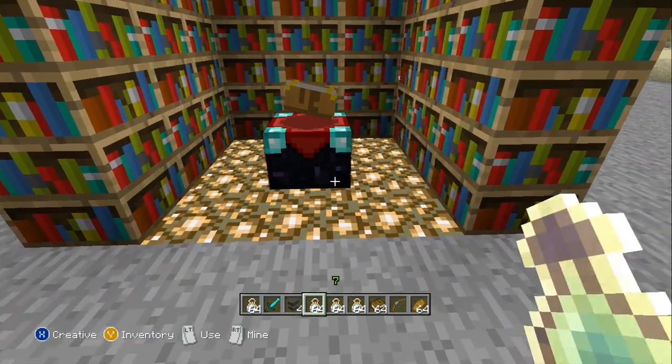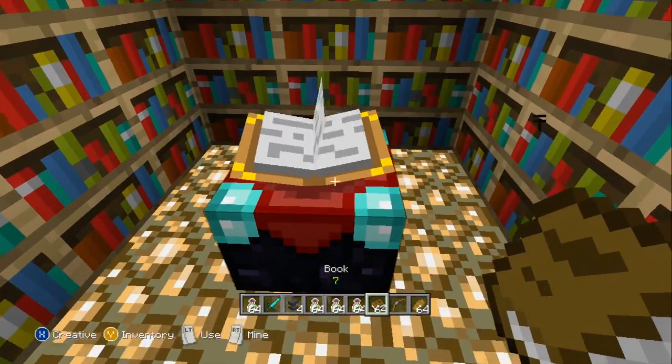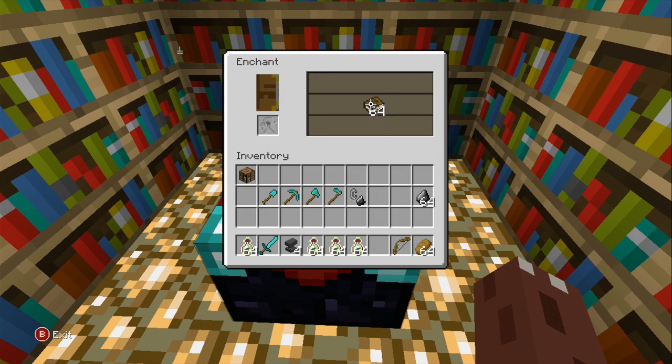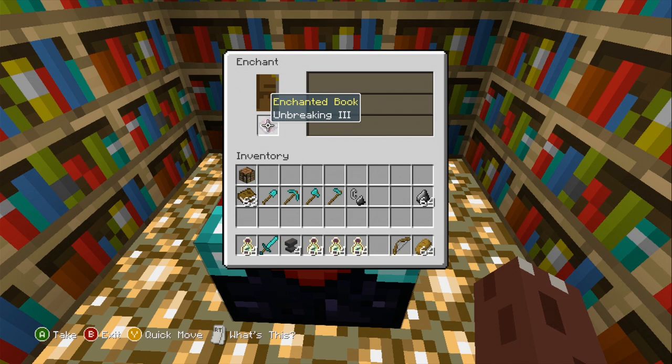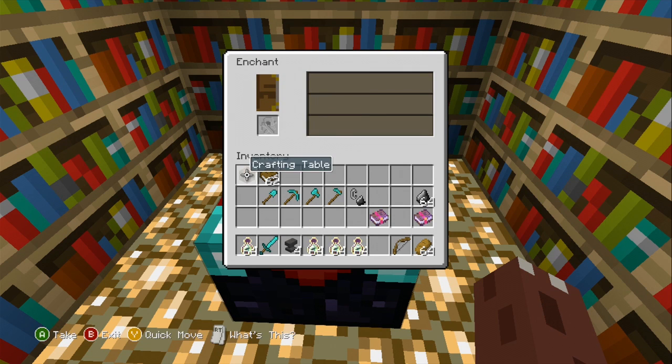You probably already know how to make an enchantment table. You go get your books, then you go enchant them. So we got to do one enchantment right here. Here's level 30 — go ahead and select it, and you get Unbreaking 3. That is good. Now let's see what other enchantments I can get. Looting 3.